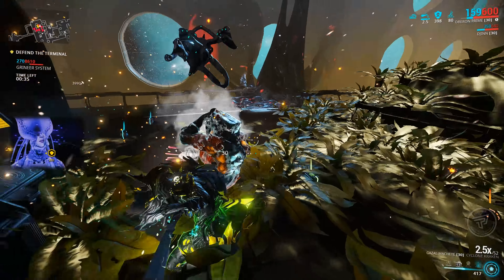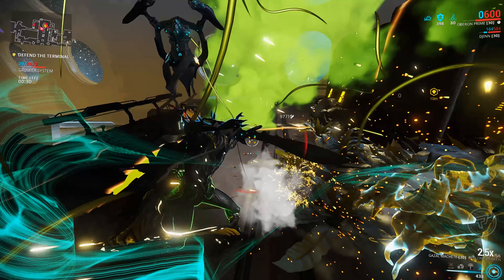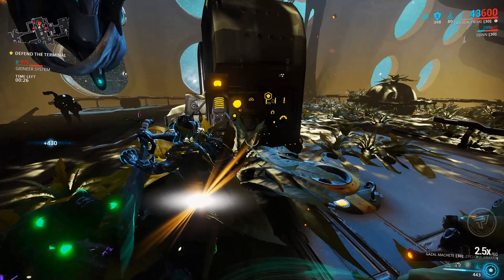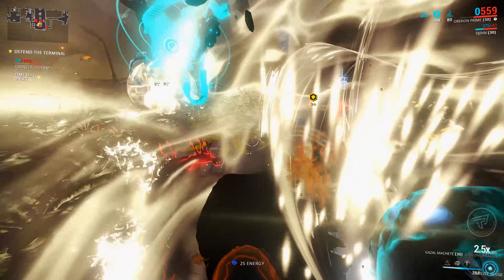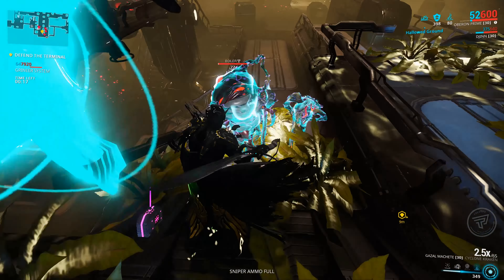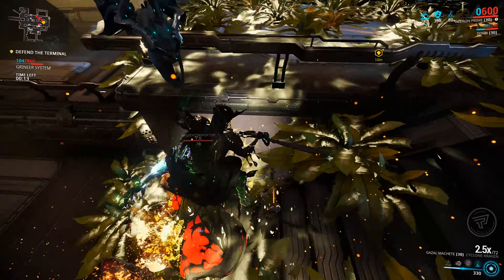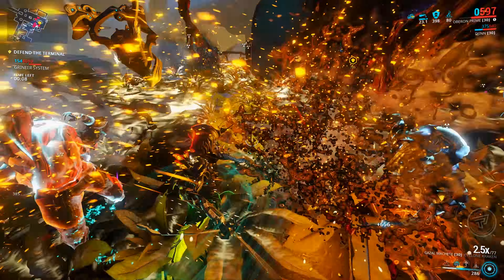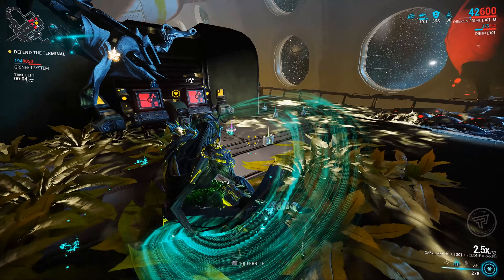The only real issue I have with this combination is that the Djinn has a tendency to get blown up. Blink and the little shit is a pile of nuts and bolts beside you. One Bombard rocket at higher levels, or a Napalm shot — because Napalm shots have absolutely ridiculous range — can wipe your Djinn out, removing the combo unless you're using Regen or Primed Regen to revive it.